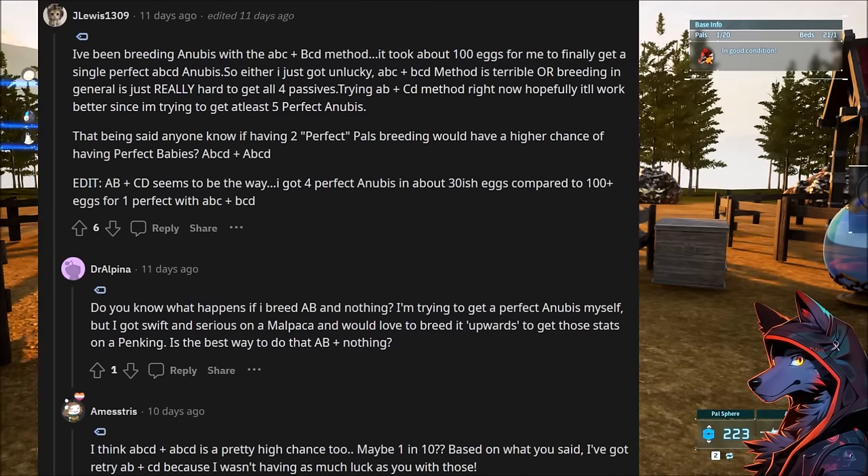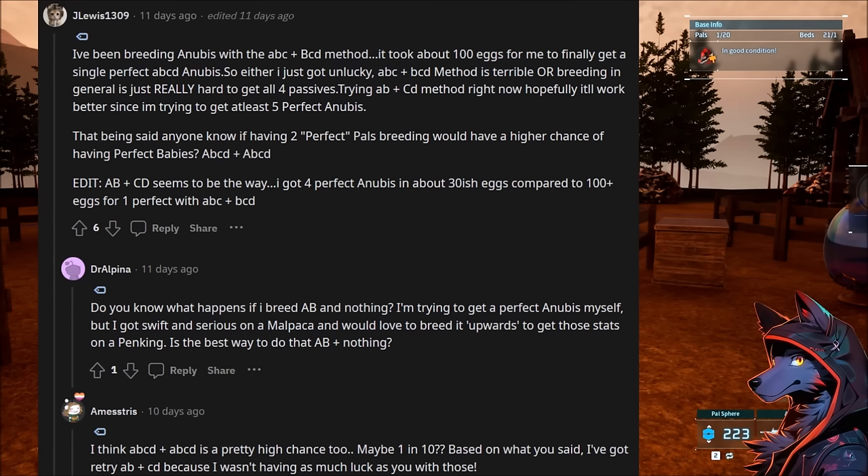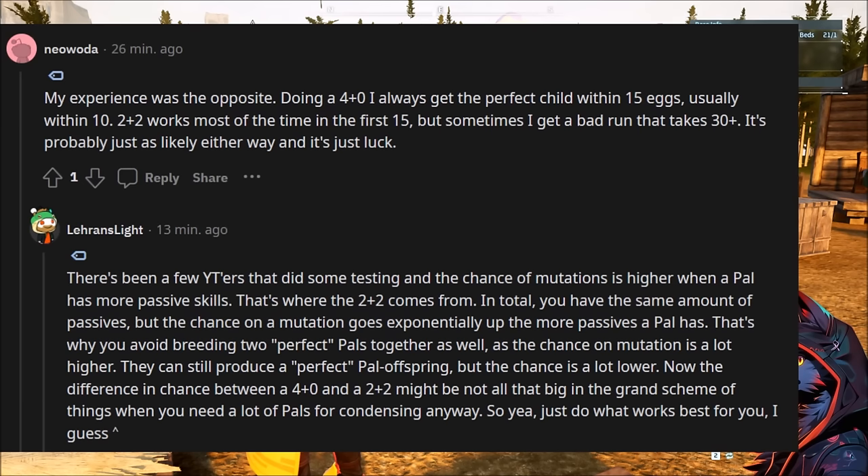If people are saying like ABC plus BCD, those are going to be the different passives like 1, 2, 3, 4. I've been breeding Anubis with the ABC BCD method — 100 eggs for me to finally get a single perfect all-four Anubis. So it's either unlucky or the 3+3 is terrible. After experimenting, they say that AB plus CD seems to be the way and they got four perfect Anubis in about 30 eggs. Having four plus four is a high chance, maybe one in ten. This person says ABCD and nothing always gets the perfect child within 15 eggs, usually 10.